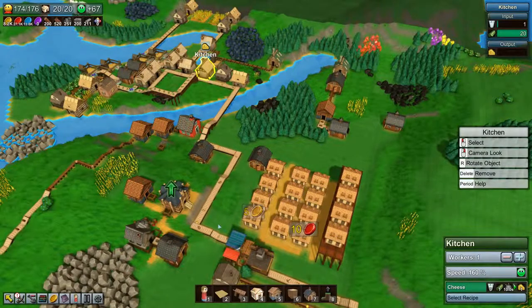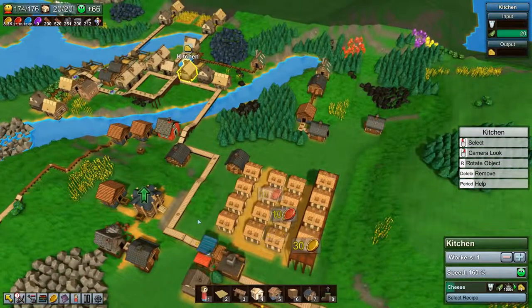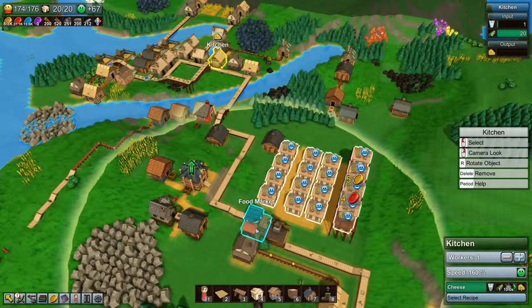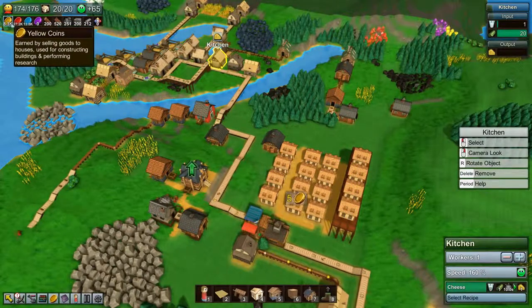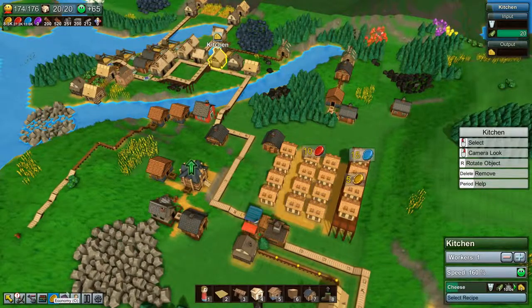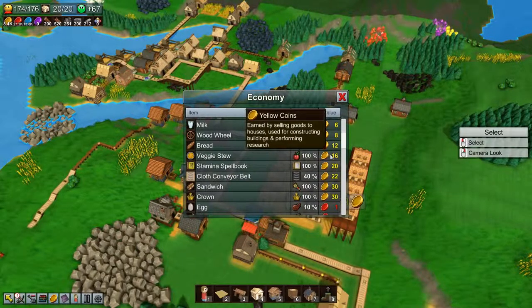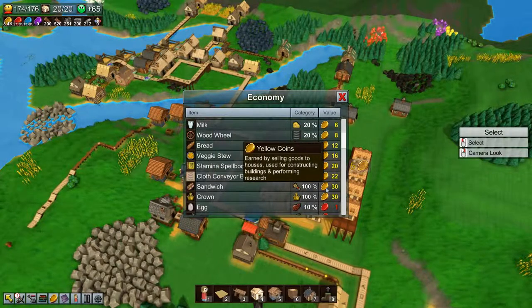Hey everyone, I'm Nog and welcome back to Factory Town, where today we are going to be making veggie stew for the hungry people so that we can get the happiness up and generate even more coins. We're a little bit low on yellow coins so we need to get some going. Red coins and blue coins we're doing fine on. Veggie stew brings in a hundred percent of the fruit category and gives us 16 yellow coins per, which is quite nice.